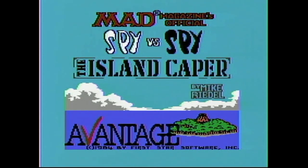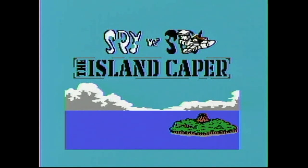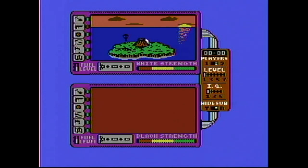It looks like it does have color graphics and sound. Right off the bat we've got a choice between the two different volumes, and I'm going to go with Volume 2 — Mad Magazine's official Spy vs. Spy: The Island Caper. It looks good. The planes are shooting up the text, that's fun. I like the music so far, it's pretty jaunty. Looks like we've got a couple of spies dropping on the island and everything on screen looks pretty good so far. Looks like you could play this with two players.